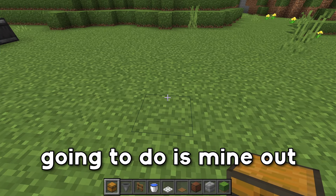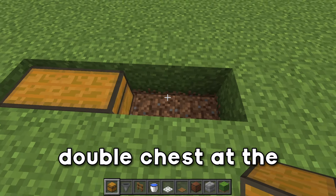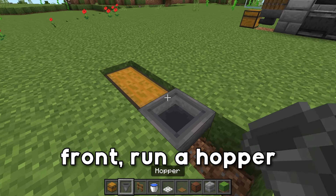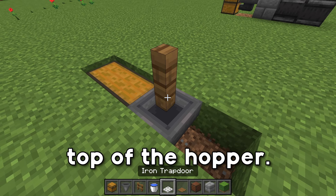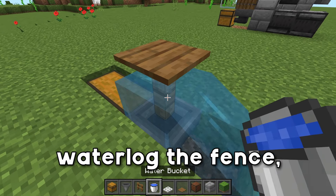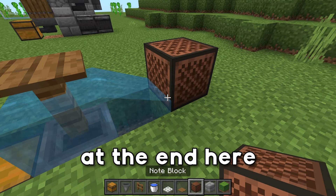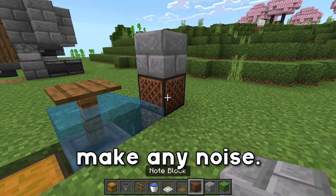The first thing we're going to do is mine out a four block strip, and then place down a double chest at the front, run a hopper into that double chest, and then place down a fence post on top of the hopper. We're going to place down a pressure plate on top of the fence, then go ahead and waterlog the fence, place down a note block at the end here, and then a block on top of the note block so that it doesn't make any noise.